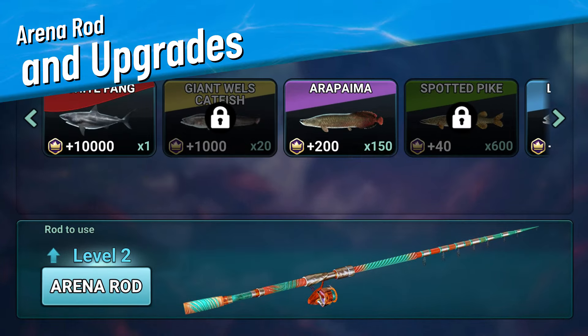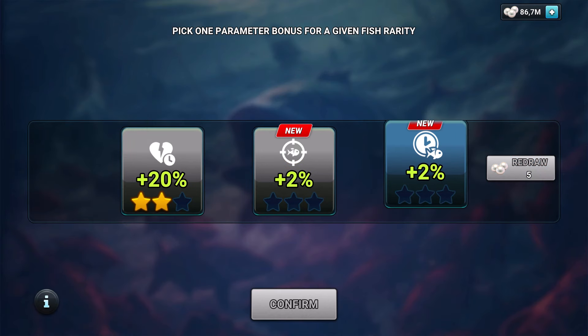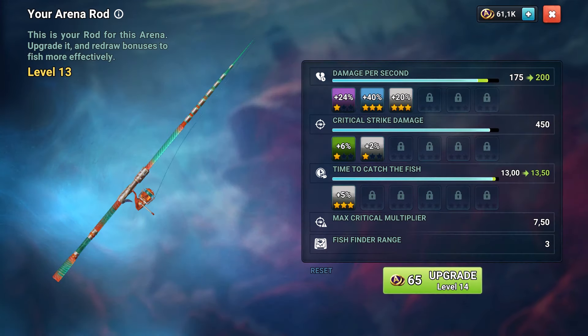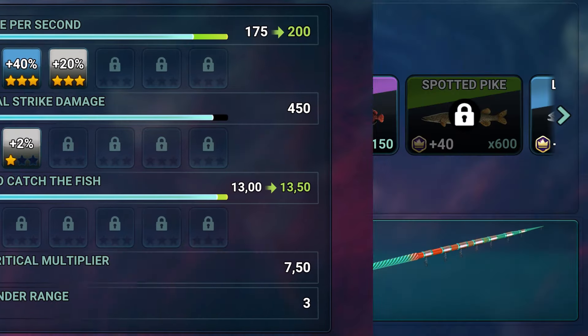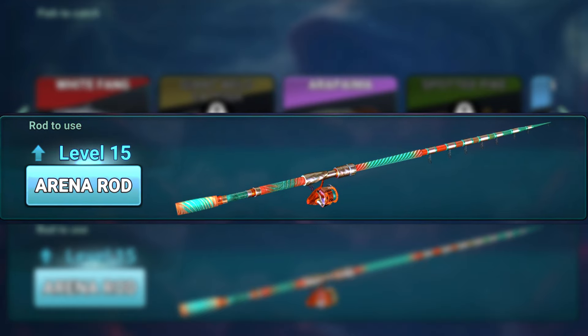The Arena rod is always available. Upgrade it with Arena tokens to boost your damage per second, fish finder range, and more, ensuring you're always at the top of your game. Every upgrade increases five key parameters and grants them random bonuses. Keep upgrading to maximize your performance and earn exclusive rewards.